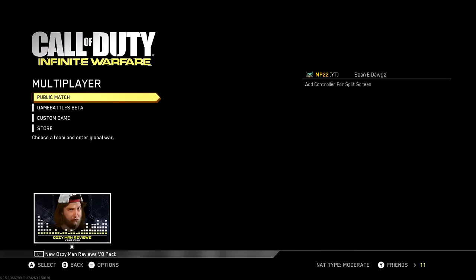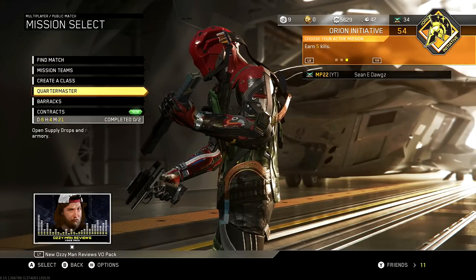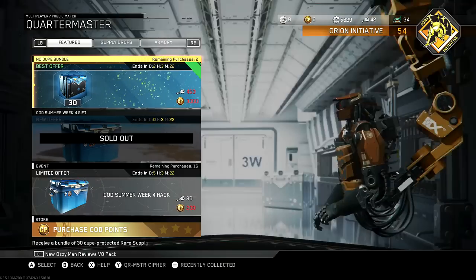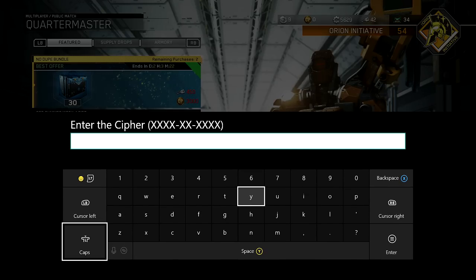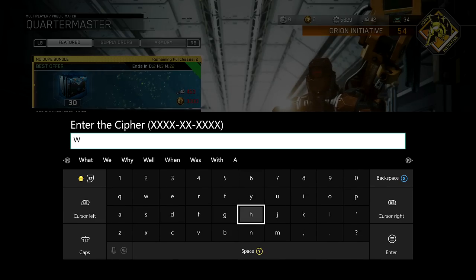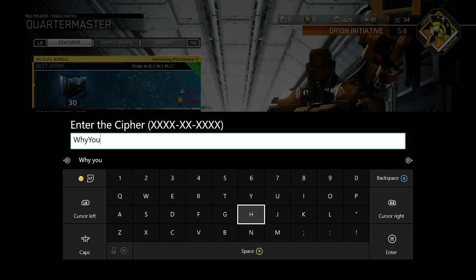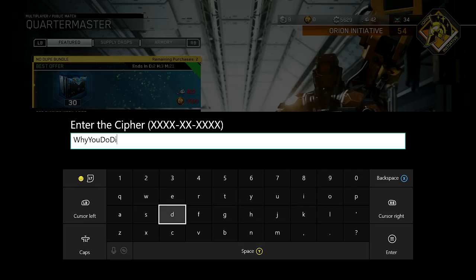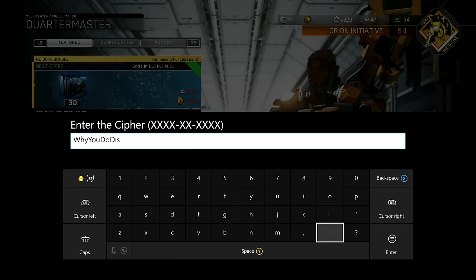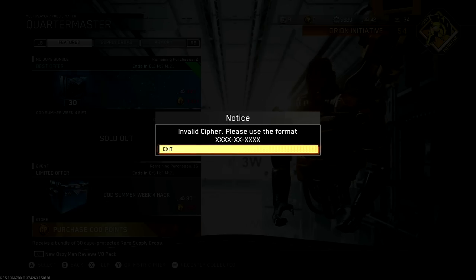What's up guys, Shawny Dogs here. In this video we're going to be talking all about the quartermaster cipher — how it was cracked and what it all means. When you enter the quartermaster and press Y on Xbox or Triangle on PlayStation, it allows you to enter a 10-digit alphanumeric code. Nobody has been able to crack it, and it hasn't found any real use even though it's been in the game for so long.